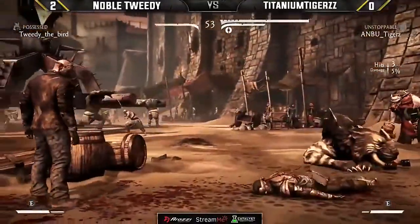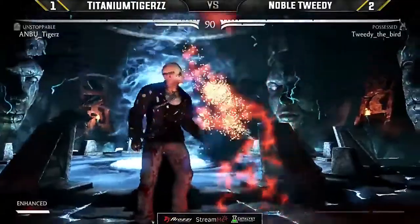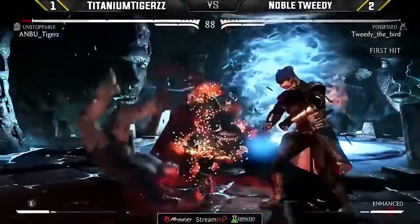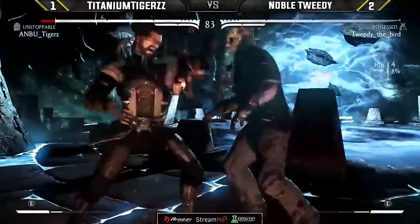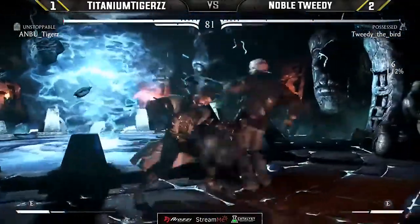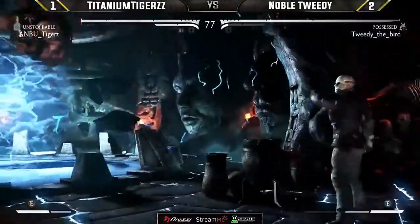Going back with that win, Tigers is able to play more of a mix-up game. Now he has the conditioning of the command grab in the mix — tick here, tick throw there, commitment there. You can mix it up.